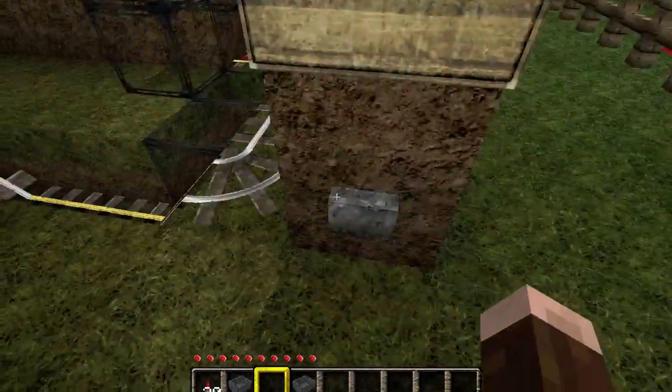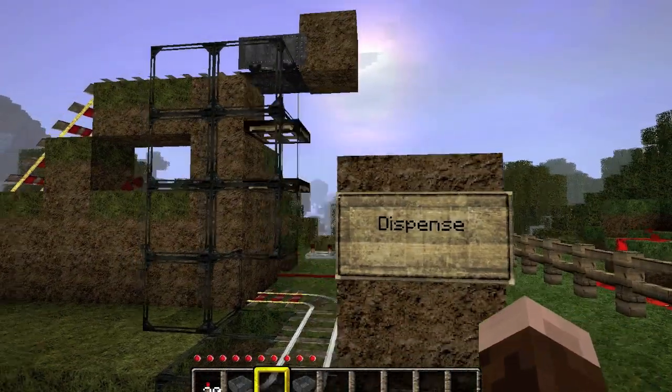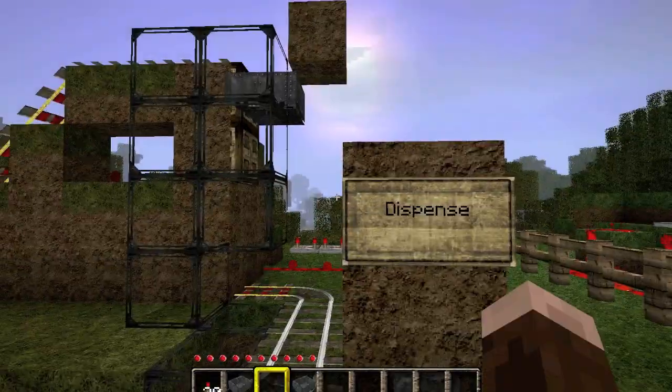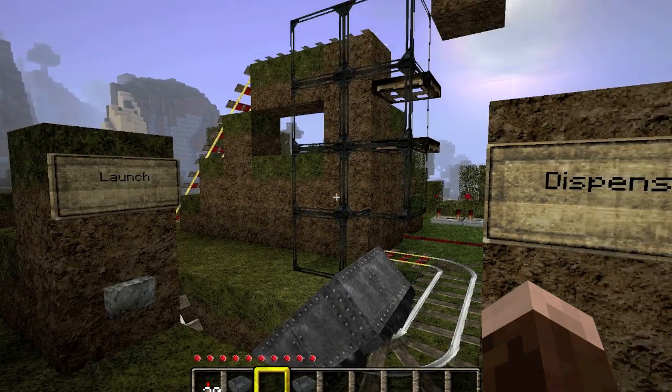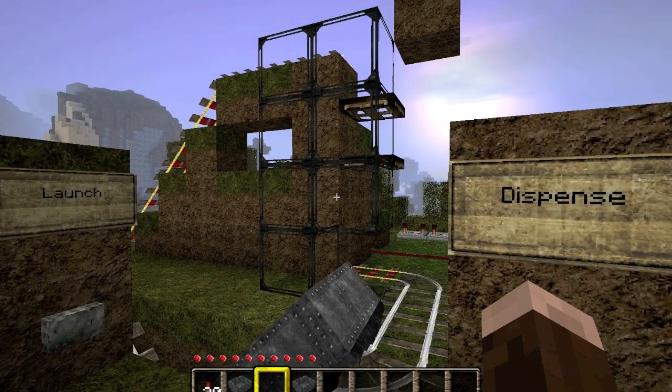So yeah, that's the minecart dispenser. Hopefully people can find interesting ways to integrate this into their existing transportation systems, possibly replacing some of Rolf David's dispensers with these since the collision bug doesn't work anymore. I look forward to seeing designs — if you're going to be using this, please post a response video. Thank you and happy building!